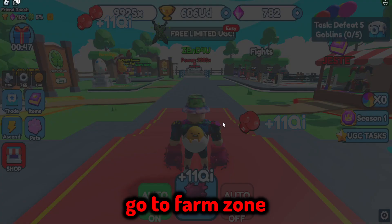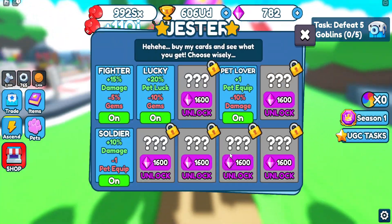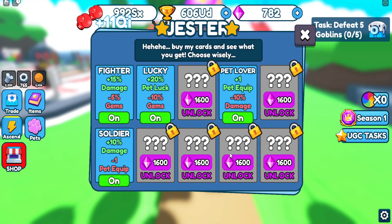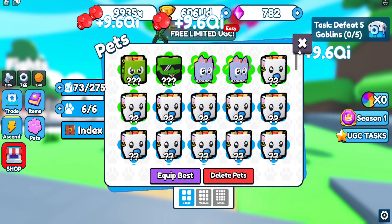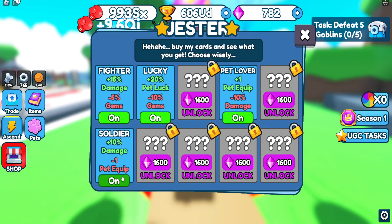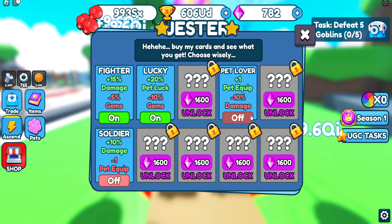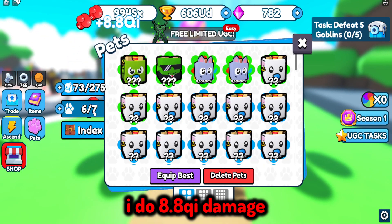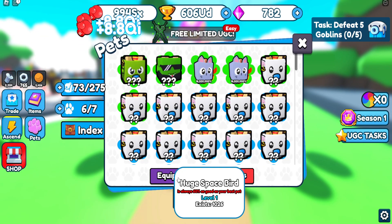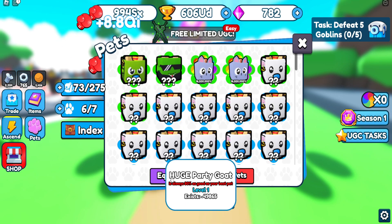Go to the farm zone. In the farm zone, go to Jester. In here, you need to unlock this — and in order for this to work, you have to turn this off. There, this one — you have to turn this on.